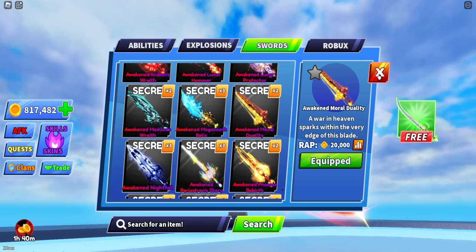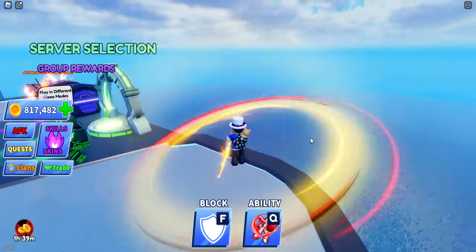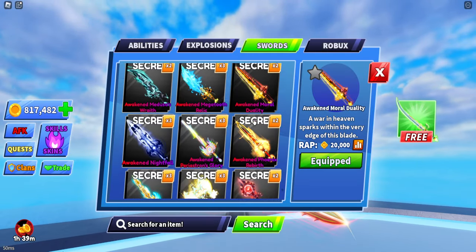We have the Awakened Moral Duality — yellow at the top, red at the bottom. Nice! A different kind of sound as well — we've not heard this one yet. Not too bad at all.